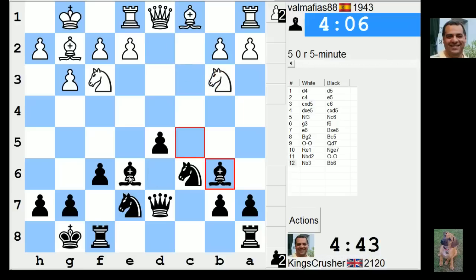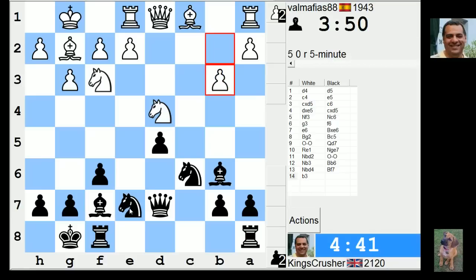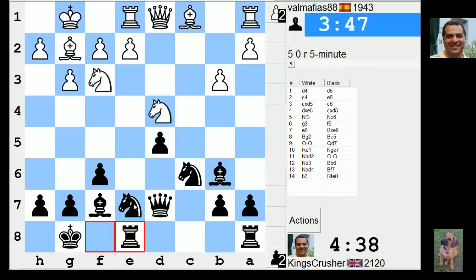We've got a bit of pressure here. I don't know, that's the e-file or something. Ng6 to e5. Is that really good? Try and put pressure on the e-file.